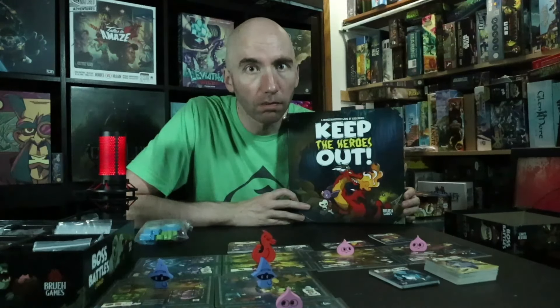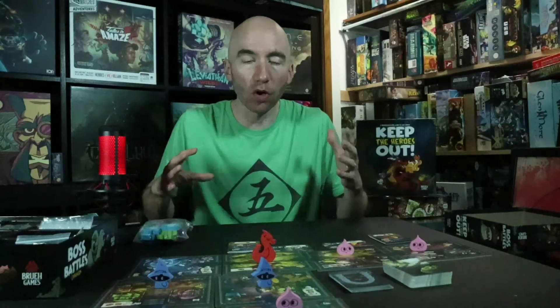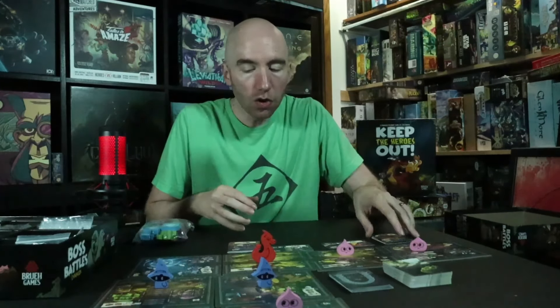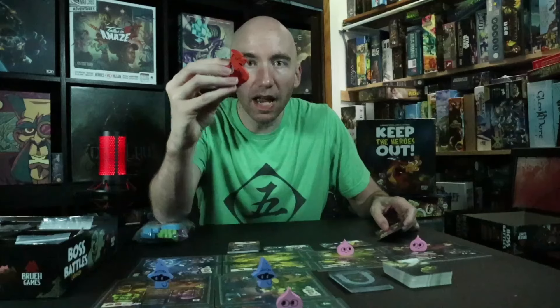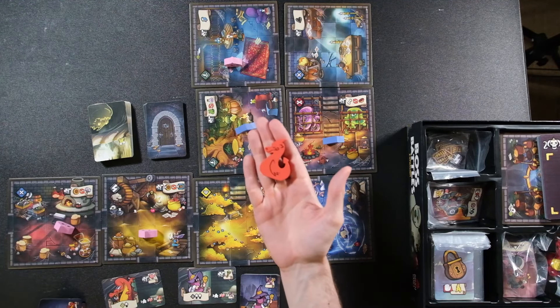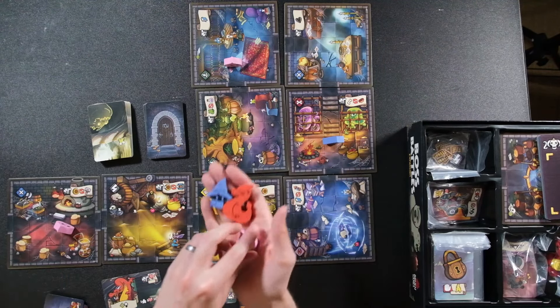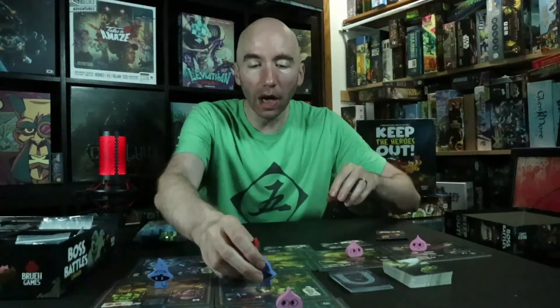What I've got set up here in front of me is just a random layout I made up for this video, to show you what exactly is going on with this game. As I mentioned, you take on the role of one of the various asymmetric baddies — the monsters. In this case I have a dragon, some wizards, and a little jigglypuff, if you will.